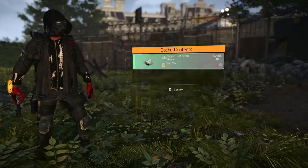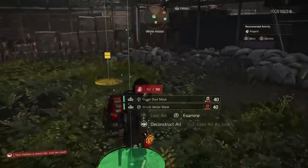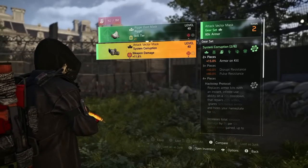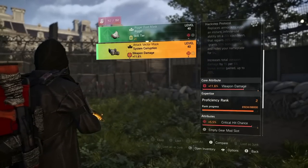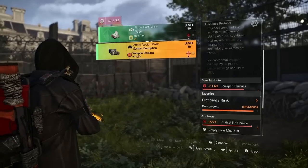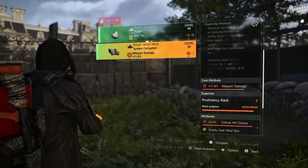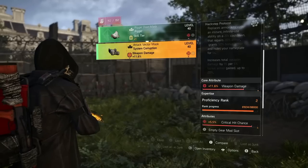Another system corruption on our fourth cache — two in a row! The odds are good. I've done this before to get system corruption and had good odds too. Another mask — this one's got crit chance, so I'll keep this one and roll that weapon damage core over to armor or skill tier depending on what I need.